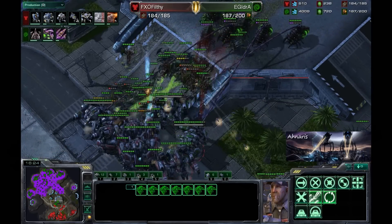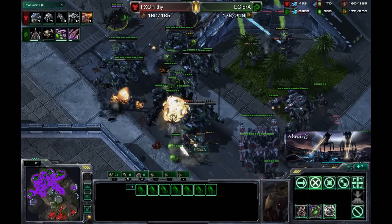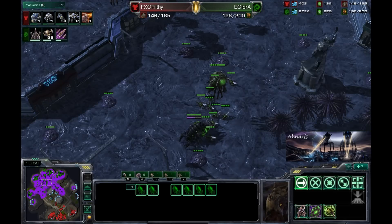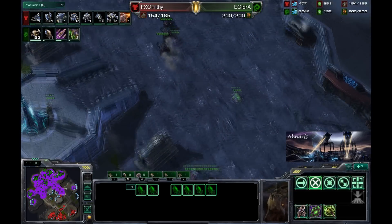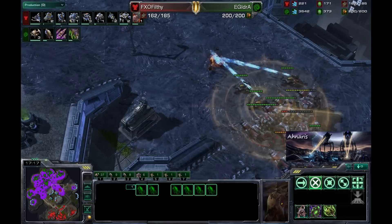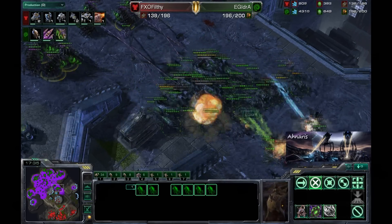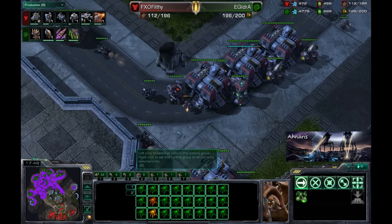The Zerglings are deciding to charge in first, and look at all the Neural Parasites landing right at the top of the ramp. The Infestors are safely away from the fight. So many Thors have been mind-controlled — look at all that damage done to the Terran army. Meanwhile 27 additional Roaches are being made, now up to 32. Idra is established and ready to go, with even more Roaches on the way. Terran looks like he's going for a counter-attack, but to what effect? With $2,700 income per minute and 200 of 200 supply, combined with more mind controls on the Thors, the Thors are going down. Last one — Neural Parasite is over, and Filthy is in a predicament.